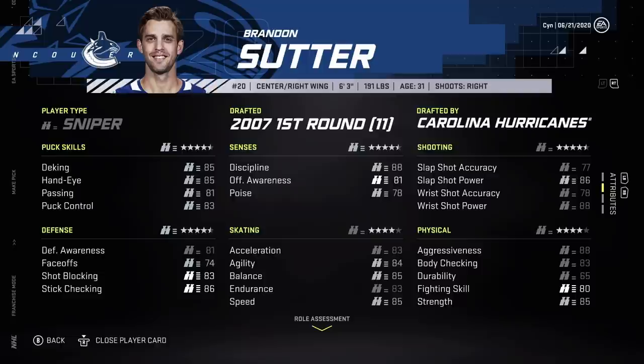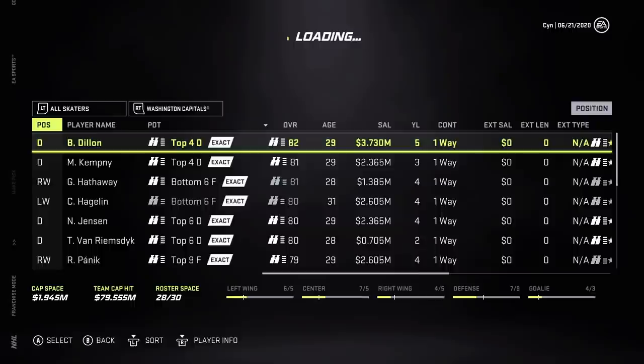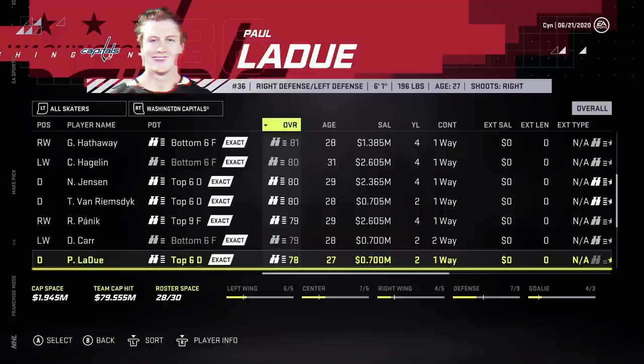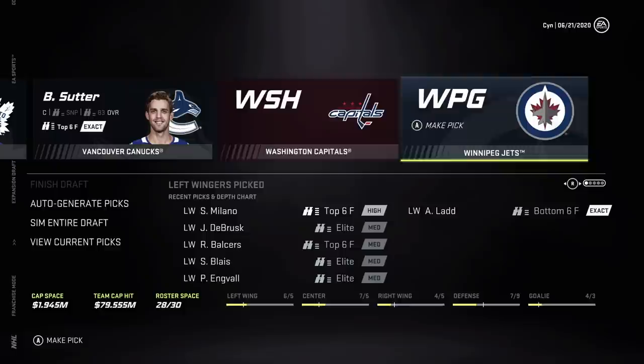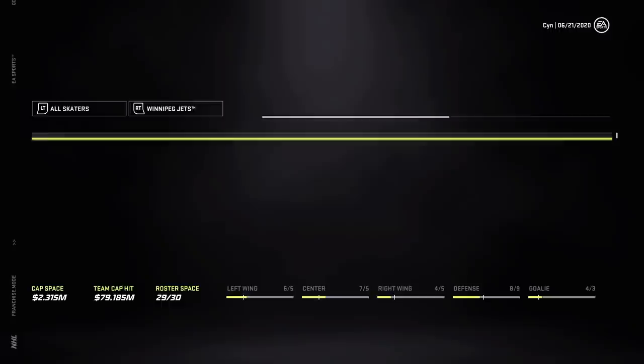Maybe Brandon Sutter — yet another center, but he also plays right wing. Yeah, let's take Brandon Sutter and hurt the Canucks even more than their GM did. We're almost out of money — that's actually incredible. Washington has Delly with that crazy extension. Jensen, TVR — that's an unreal deal honestly for TVR. Sprong — that could be a nice one.